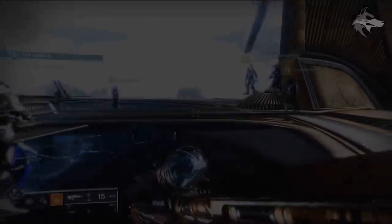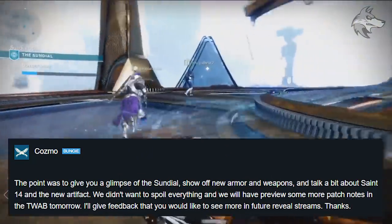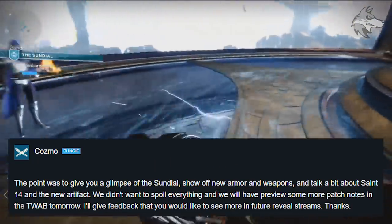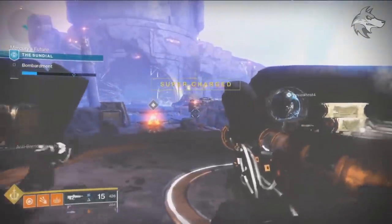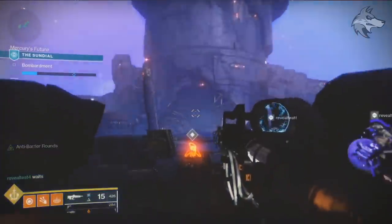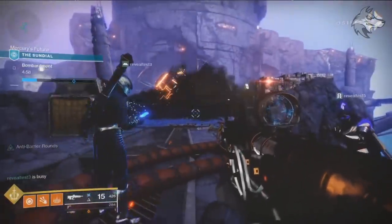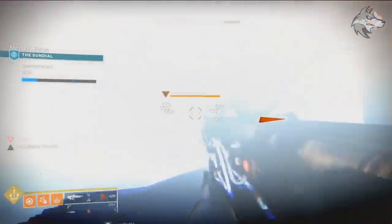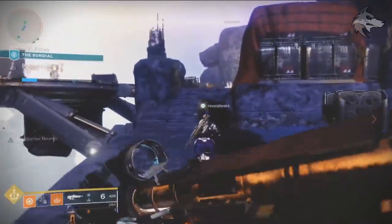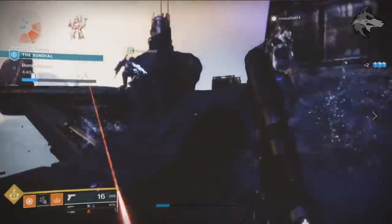Regarding Bungie's reveal for Season of Dawn, Cosmo said the point was to give a glimpse of the Sundial, show some new armor and weapons, and talk a little about Saint-14 and the new artifact — but they didn't want to spoil everything, and the rest will be discovered in-game, including ritual weapons. The reality is this content drop may not be as substantial as previous seasonal drops, or at least will be handled differently, so we'll have to wait and see what the content is like next week.